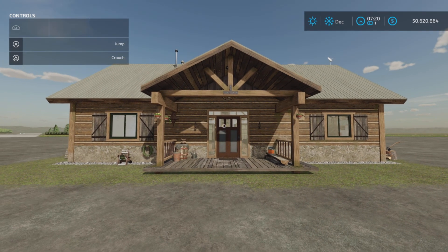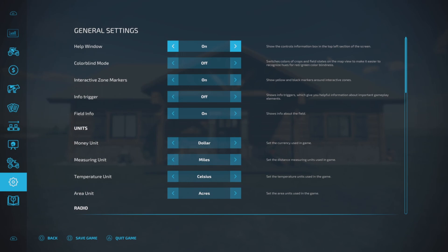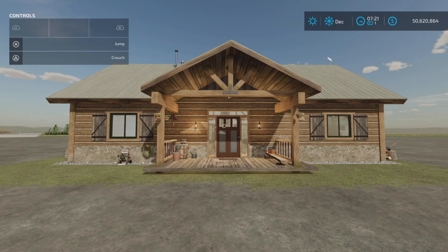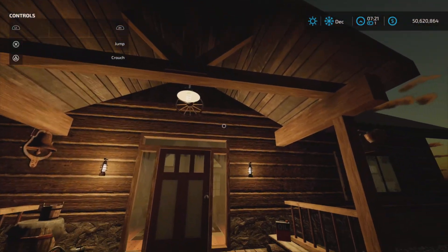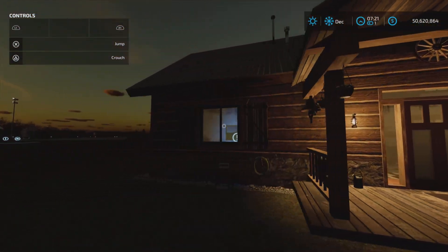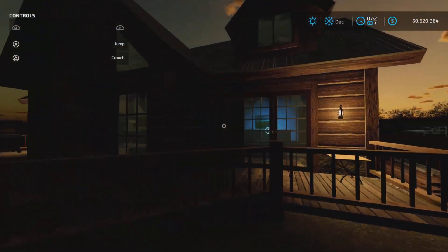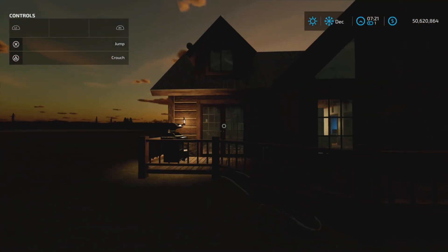Let's see if there's some exterior lighting here. We're going to go to December. And yes, we have some automatic lighting on the outside — very nice. And some lighting here on the back porch, both sides.